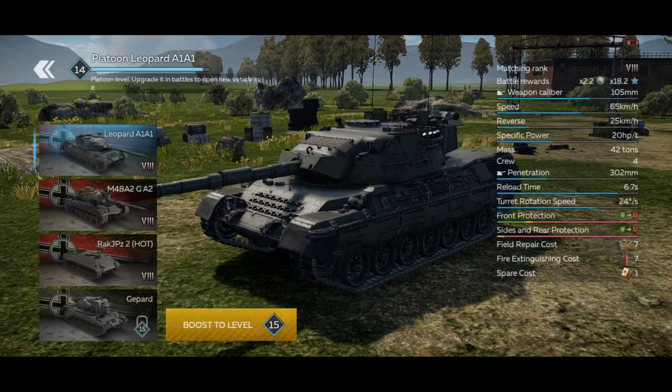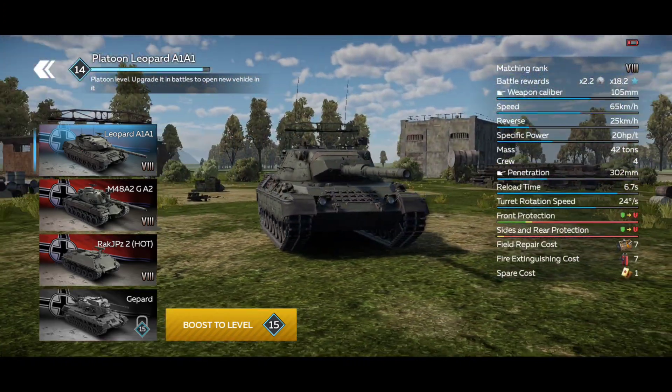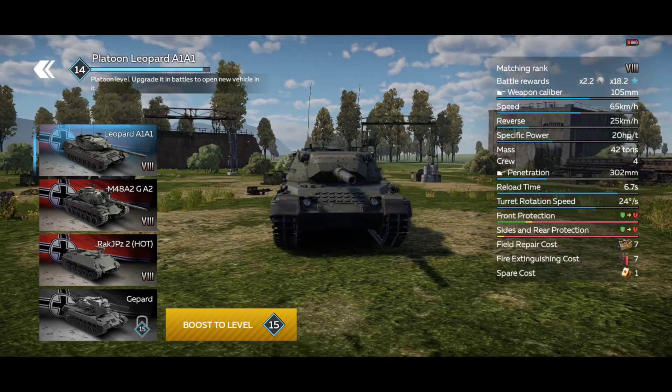The armor on the Leopard A1A1 is also a little bit improved, but the overall armor on any Leopard is basically non-existent. This is a tank that relies on mobility, speed, and cover. It is a fantastic sniper. The gun mantlet has also been improved, but the turret cheeks to the left and right of the main gun are still very easily penetrated.